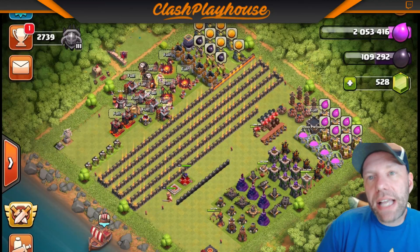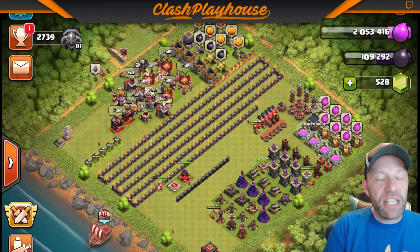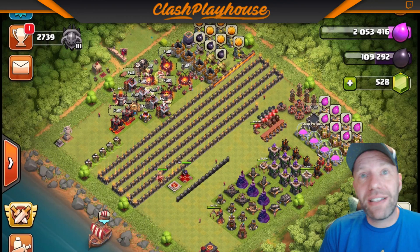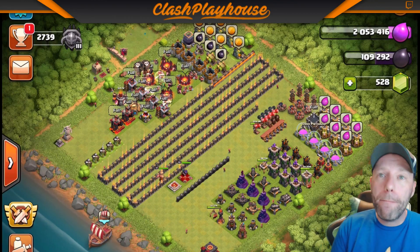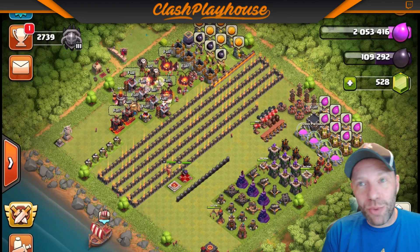Hey YouTube, my name is Avi, aka Clash Playhouse. Today we're going to be doing episode 1 of Sir Puffington. I took Sir Puffington from Town Hall 9 to Town Hall 10 today on stream. Made a ton of progress. Thank you Supercell for all of those wonderful magic items we're getting.